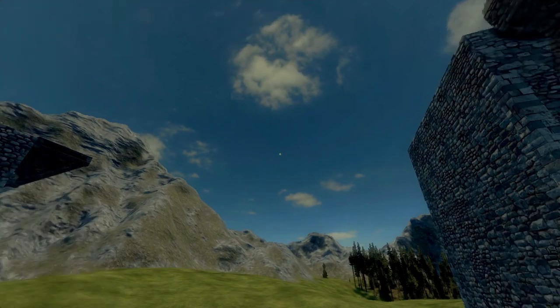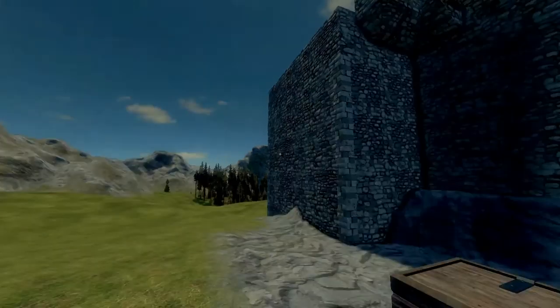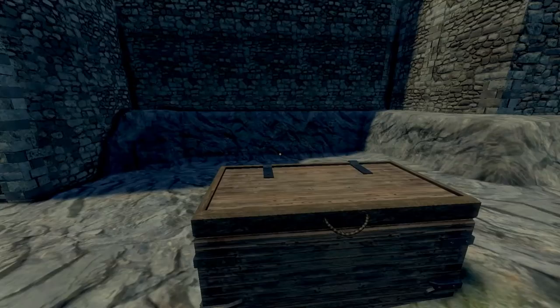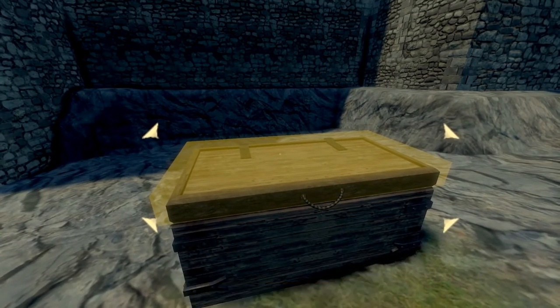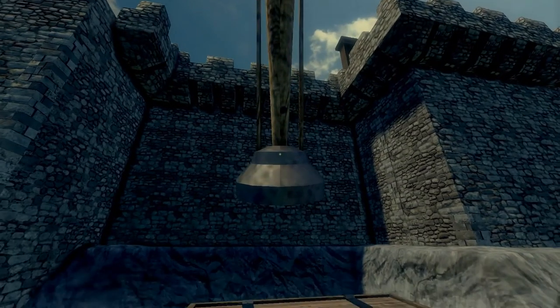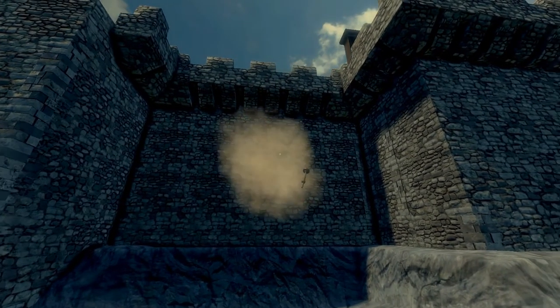Hey there, welcome back to the Daily Advice. Something I've been talking up for the past week are the torches and being able to launch them into walls and break them down. Today I'm going to show you how they truly work. Something I've been noticing is that the smaller projectiles do more damage than the larger ones when thrown.